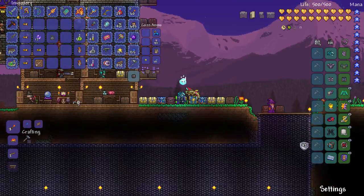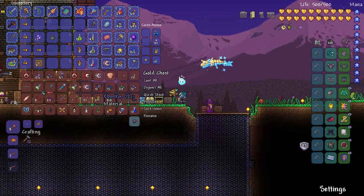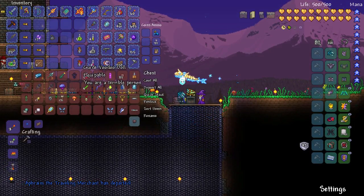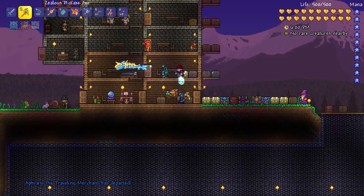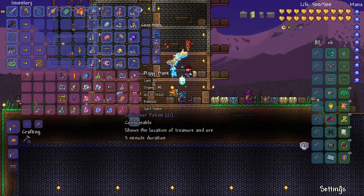I'm going to deposit everything I can. Hey, there's some Aven Koi in there. I caught a lot of Aven Koi, which is kind of cool. Those are used to make damage potions, I believe. Anyway, quick stack.